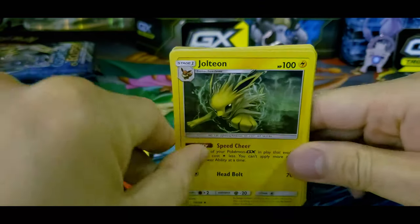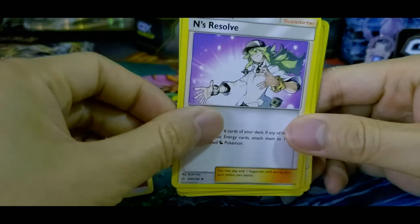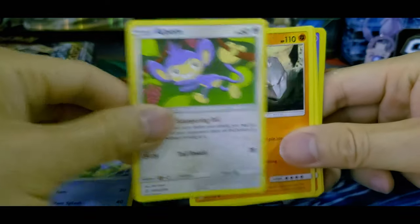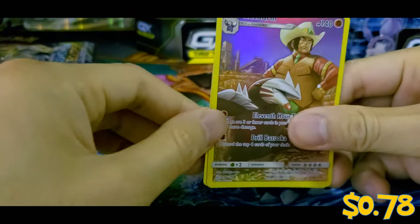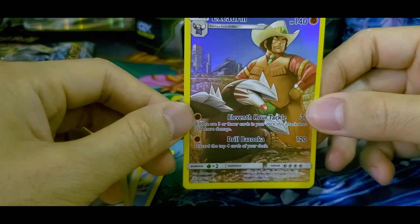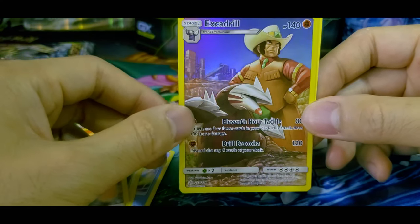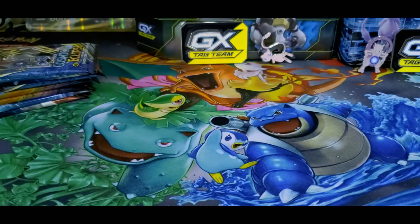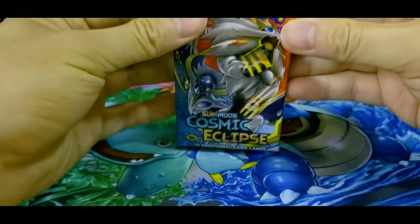We got Jolteon — this is a pretty nice Jolteon art, not the typical Pokemon art style. A Dewpider. An Aipom. Onix. Tepig. Alolan Sandshrew. One of the character arts I was talking about — Excadrill. This is one of the Elite Four, or maybe a gym leader. But this is his Excadrill. And Qwilfish. Not bad. First pull, we got ourselves a character card. Hopefully the second one will provide better pulls.